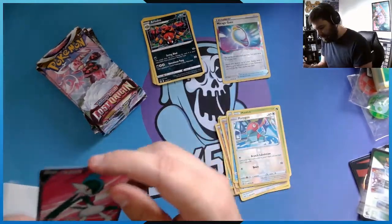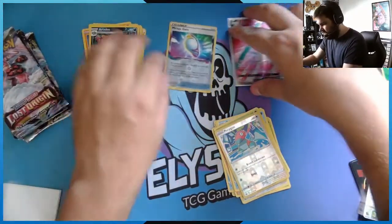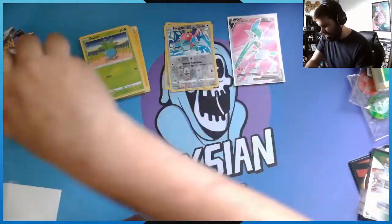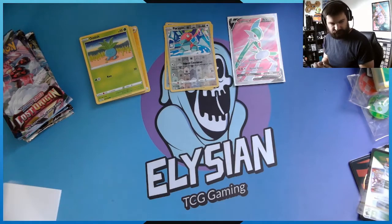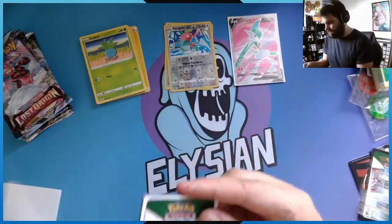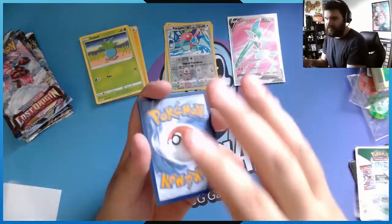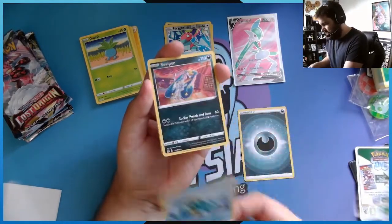I think that deserves a sleeve — I always have a couple of sleeves on standby just in case. Let's sleeve you up. Move everything aside. So what's our second pack? We got ourselves a full art — nice! What pack did it come out from? It came from the Gengar pack. I do like that they've kept with the Hissuian theme for the past two sets, that's been really cool.